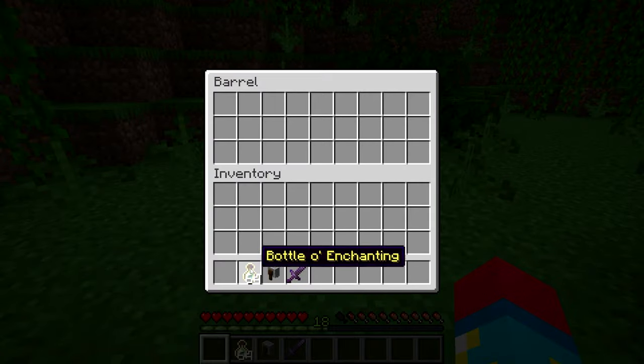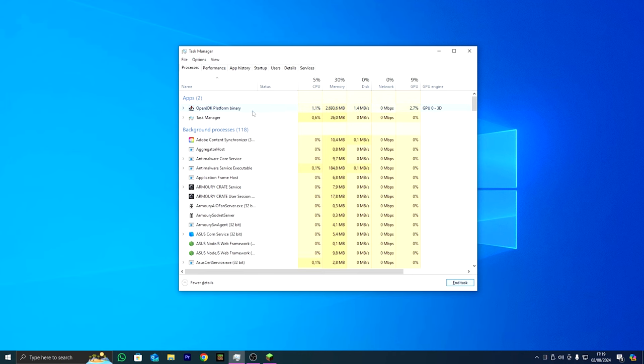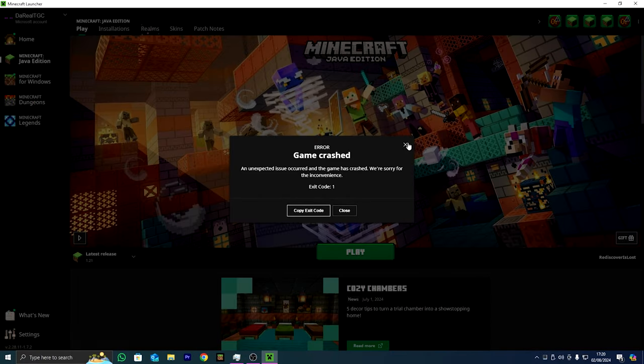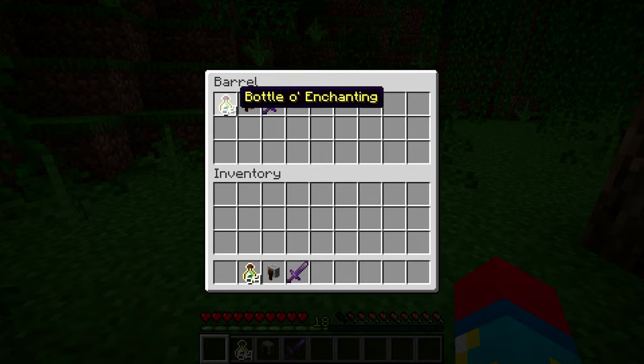Open up the barrel and place in everything you want to duplicate. Then press Ctrl+Shift+Escape to open Task Manager, find the Minecraft binary, and press End Task. Within a couple seconds the Minecraft launcher should open with a crash report. Exit out, reopen Minecraft, go back into your world, and the barrel should be open with all the duplicated items inside.